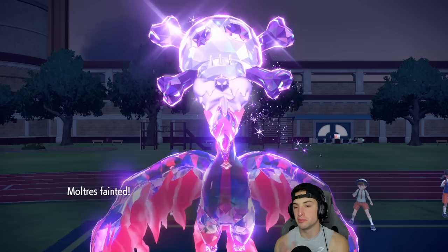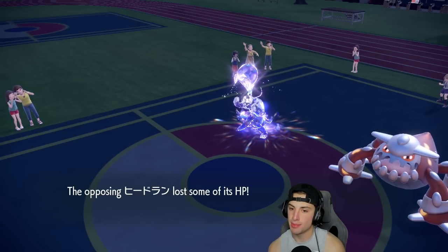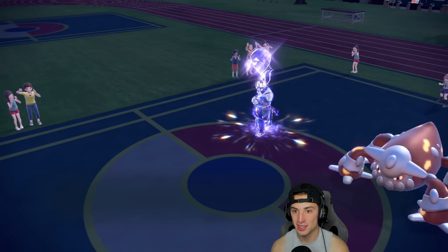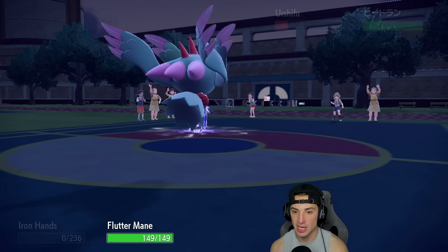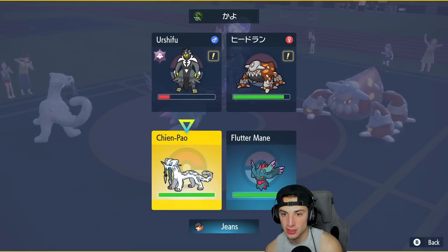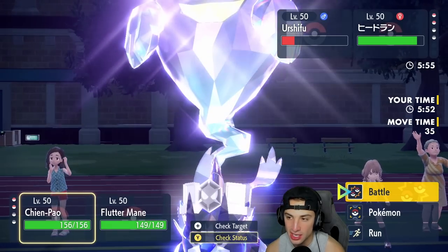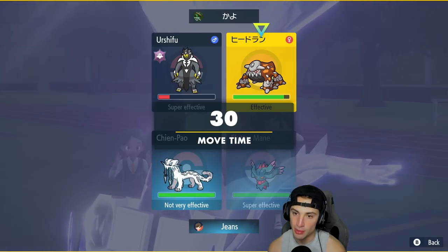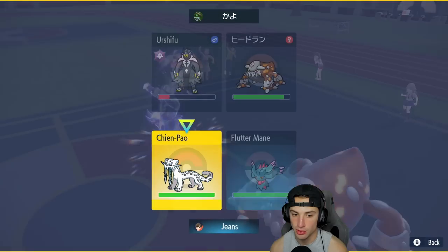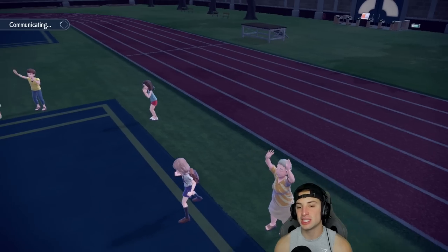Now we're sitting here with Fluttermane and Shen Pao. Sucker Punch is big for us. I feel like I have to Sucker Punch the Urshifu. Heatran is an absurdly annoying problem. We don't have Tera either. I kind of want to see how many turns are left in Tailwind, and I really want to see what Urshifu's doing. I'm thinking of just doubling down to Heatran — if I can KO Heatran, that's a win for us. Our Tailwind turns are over. That means I have to double Protect here — simple call. Good thing I checked, because they would have outspeed us. I'm going to double Protect and waste out their last Tailwind turns, then double down into Heatran.